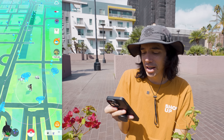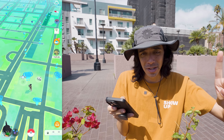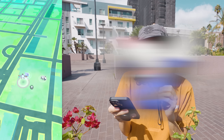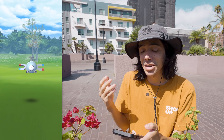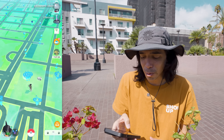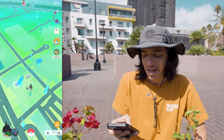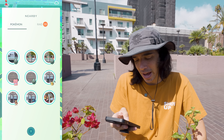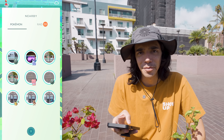I'd rather have Mega Steelix active for one important reason. Drillbur, which is one of the wild spawns during the event, is a Ground type — it's not Steel until it evolves. So because Mega Steelix is also Ground type, I'm going to get that bonus XL candy for Drillbur along with the rest of the Steel type Pokemon. I'd rather get that bonus candy for Drillbur than have Mega Aggron active right now.